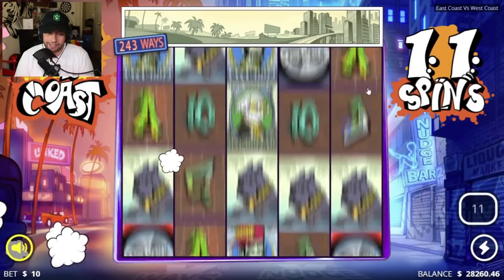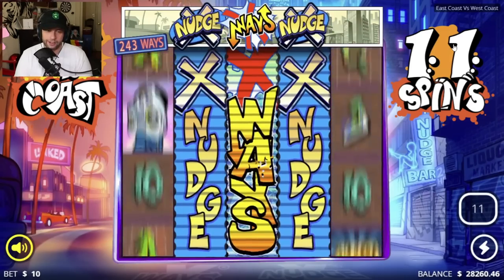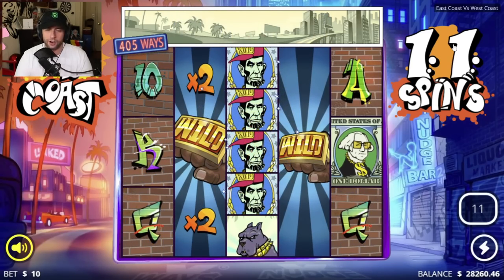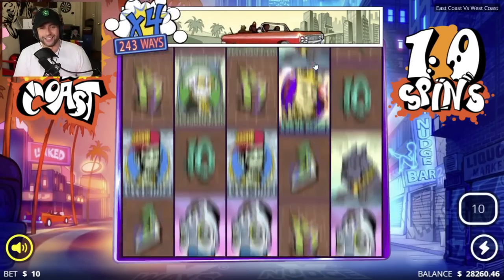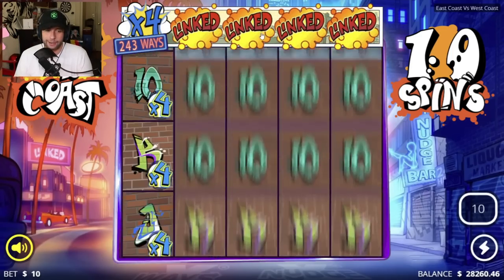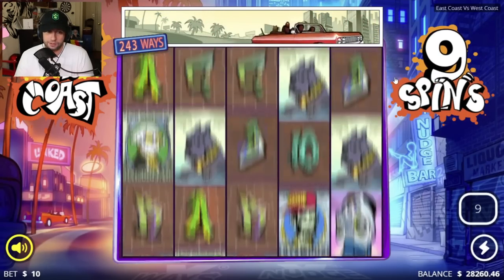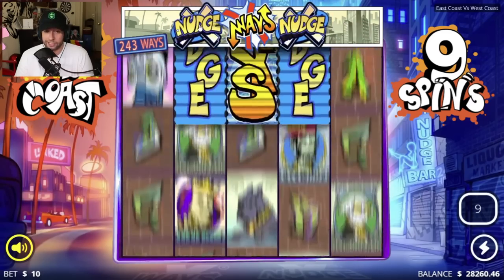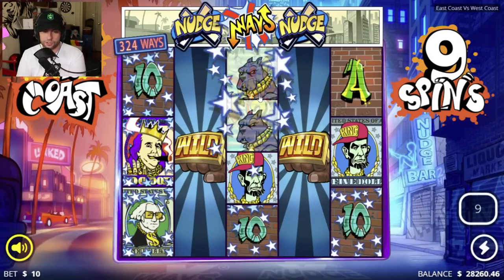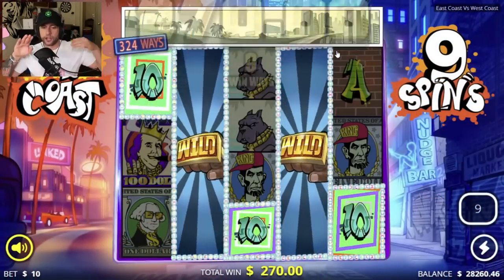Come on No Limit, give us infectious all the way with nudges. X ways — those are nudge ways. Good nudges, decent. Queens in the center — all premiums there but didn't hit anything. This is all linked for sure. You can kind of tell with this game if you've played it enough. Two dead spins already in 12 spins.